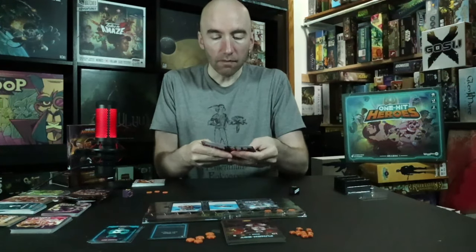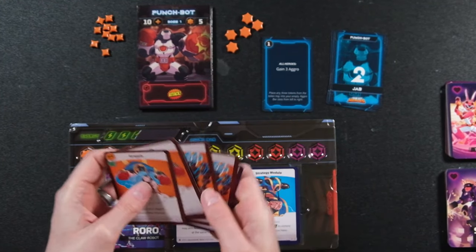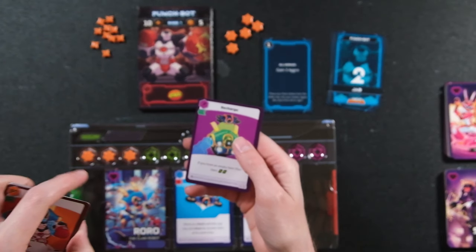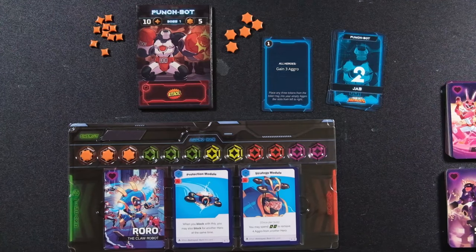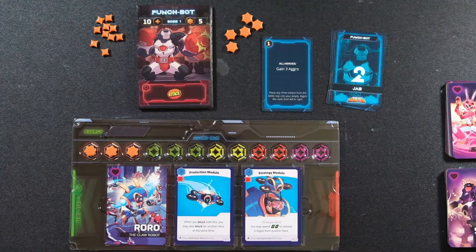Let me show you a sample turn. I shuffle my cards and draw five. Grapple does damage but takes aggro from other heroes — with one hero that's not a concern. Swipe loses energy, which you can see on the bar at the top that slides back and forth. Energy is usable by your characters or can potentially help others. The purple instant cards say: if you have an empty item slot, gain two energy.